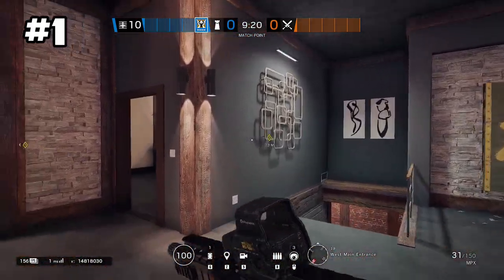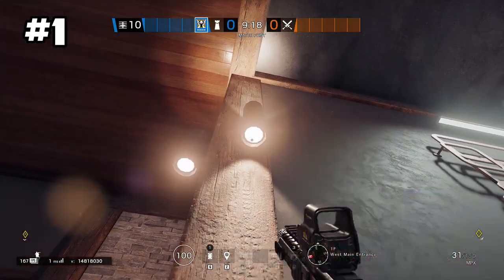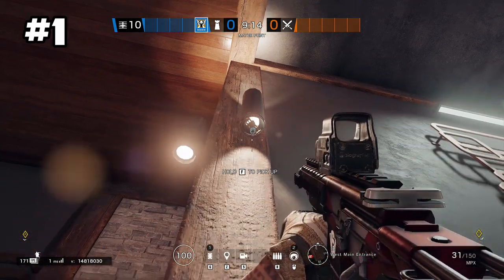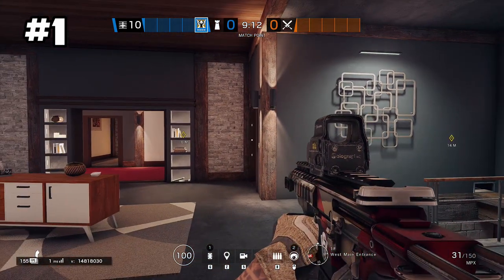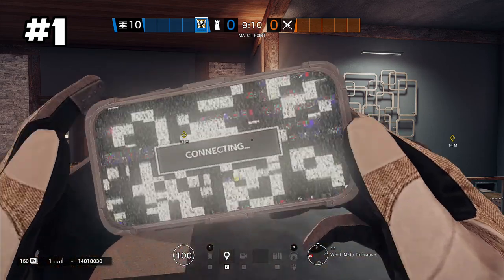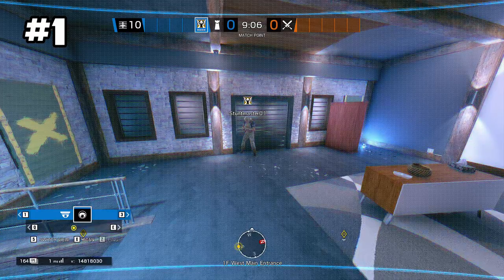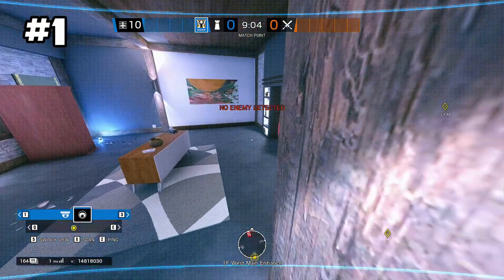Starting out on the first Valkyrie camera spot, you want to be on first floor west main entrance. You actually want to toss your camera upside down under this light in the hallway. It'll give you a view of the basement stairs as well as the main entrance area.